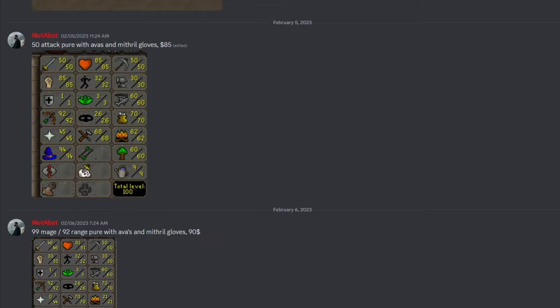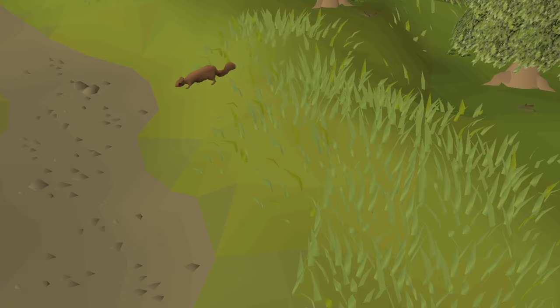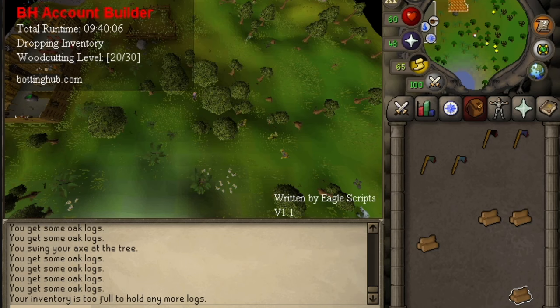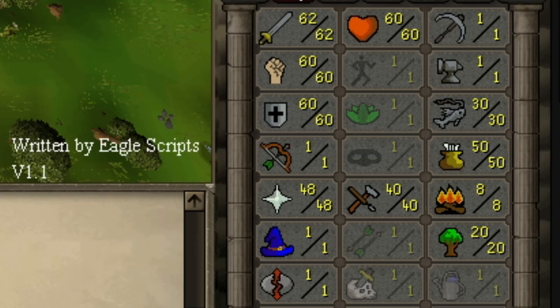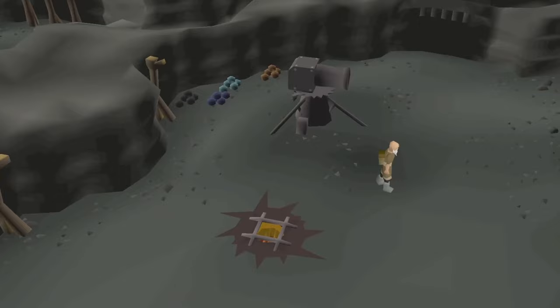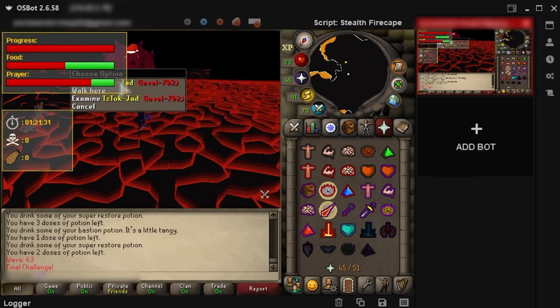Finally, getting accounts to the point where they make gold or can be sold requires you to avoid being detected as a bot. After account creation, one of the best things you can do is to diversify the skills trained on your account. Accounts that only have one skill trained are more likely to be flagged as bots, so it is recommended to use the account builder to train random stats. Additionally, botting quests can also be helpful in avoiding profiling. You can use a script like Stealth Quester to bot one to two quests per day, as this is the safest approach.